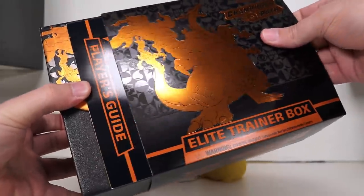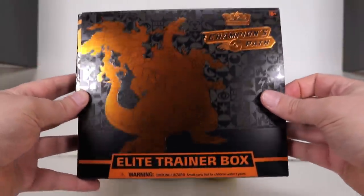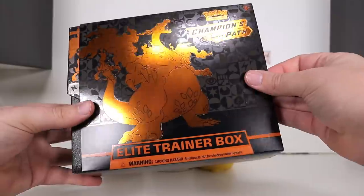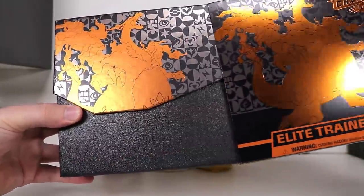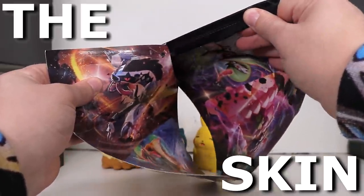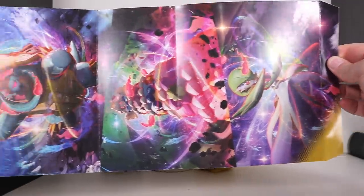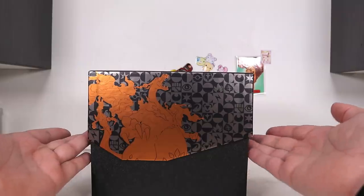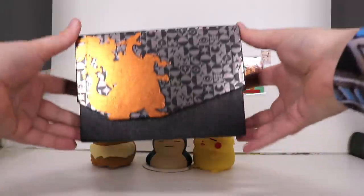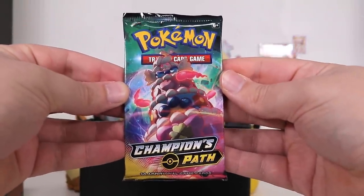The new English set with the new Charizards to get. We have this very reflective Elite Trainer Box with Charizard on the front. We turn it around and we have the contents. We slide this sucker off and Charizard rears his ugly head yet again. Of course you can take apart the skin of an Elite Trainer Box and have this thing which some people hang up as a poster. But I think it's time to pop the top and remove the cardboard that makes it look bigger than it really is, and finally dive into some Champions Path booster packs.